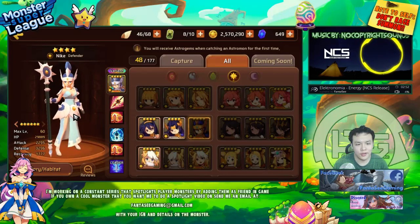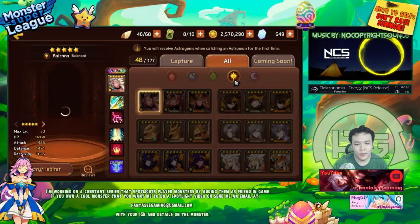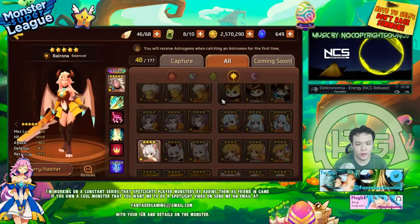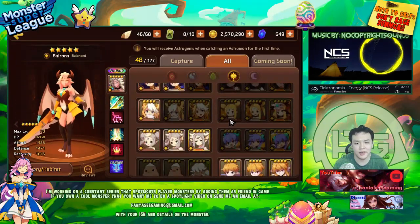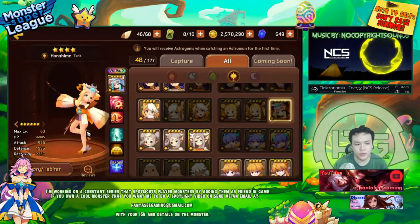I think she definitely deserves to be here. Now, number two — I decided to make this a tie because there are two monsters that are very similar. You guys probably might have guessed it — they're pretty much exactly the same. It's a tie between the Light Hana and the Dark Cupid.